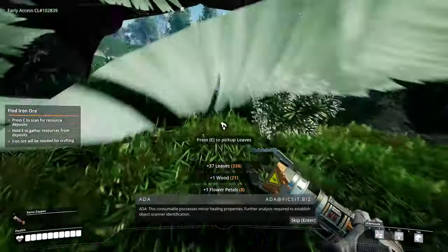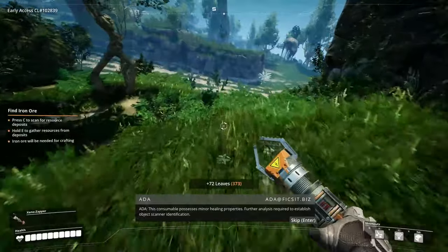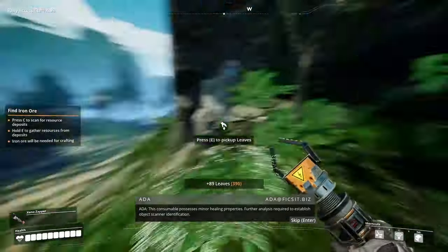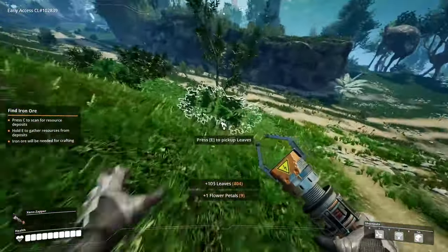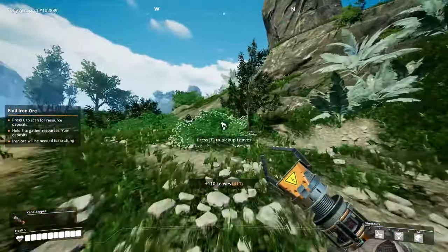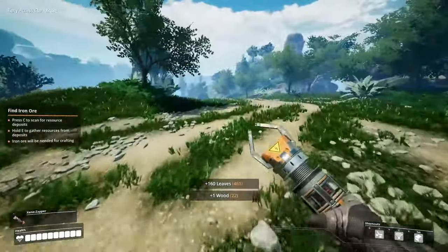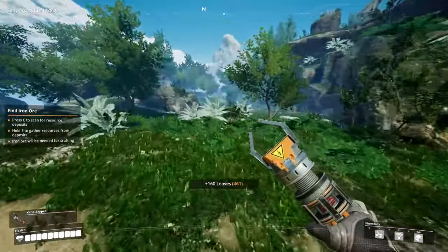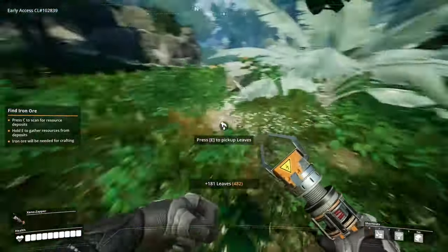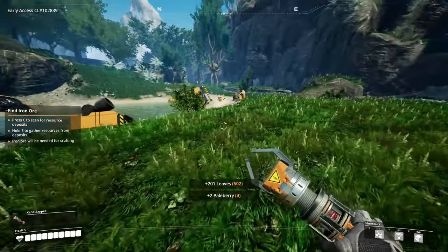There's a consumable here - I'm not gonna jump right now, I think it should be okay. Required to establish object scanner identification. He's gonna run. Hello big fellow, good to see you. There should be like a drop with scattered stuff here - oh hello.